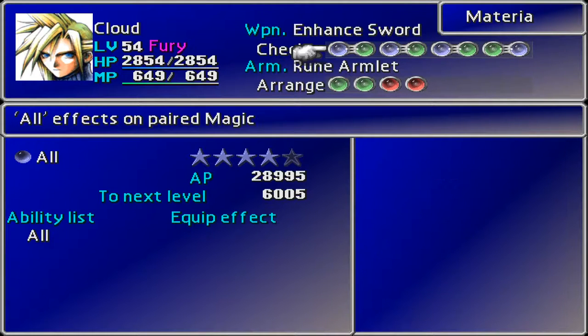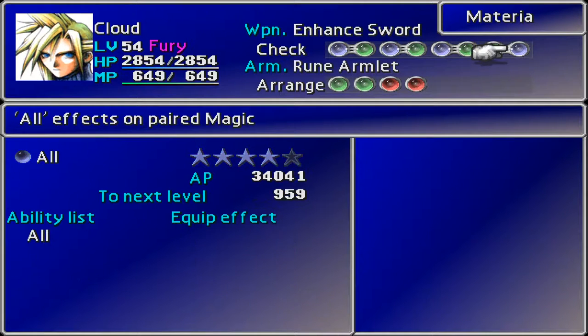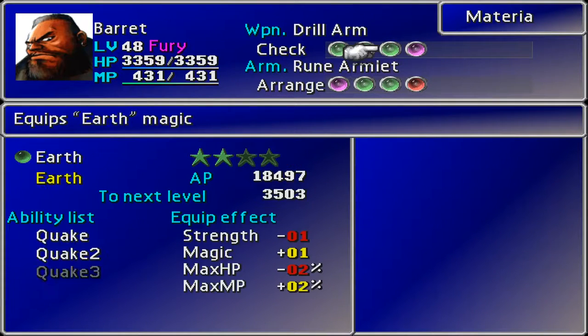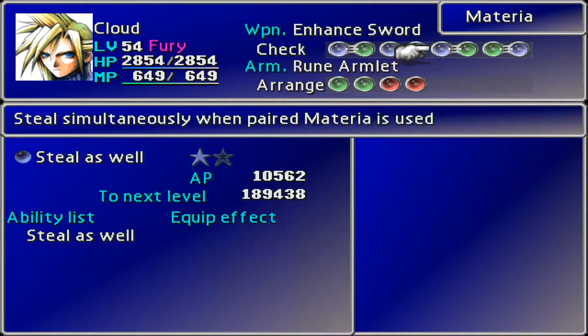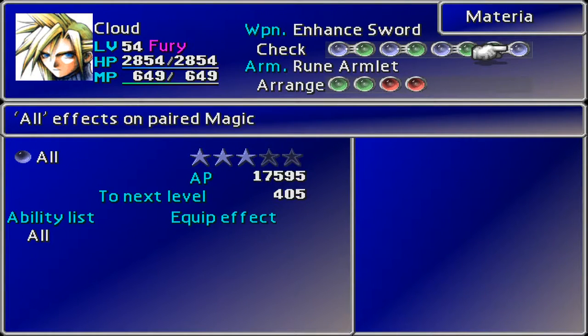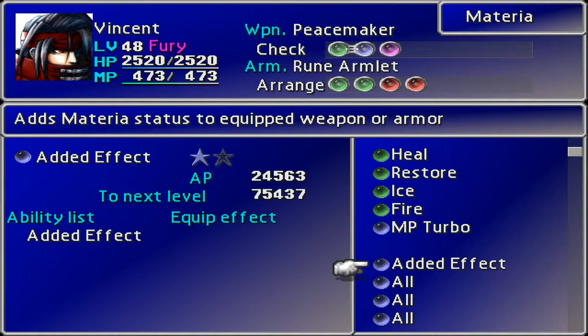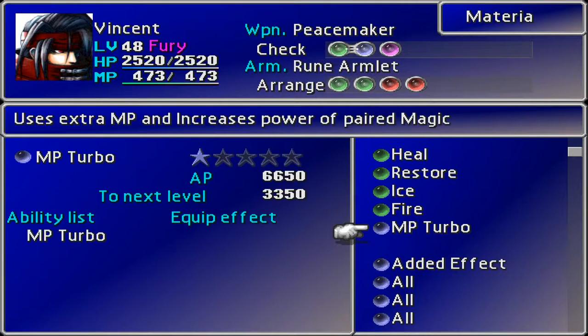We also need haste all, and the other thing I want is barrier all, but this is going to take a little bit of time to actually get set up. It turns out Cloud has both of them and Barrett does not have a double slot anywhere. So I think we're going to go with barrier all, and I think that will work out well for us. Unfortunately this does mean that MP Turbo and added effect do not get leveled up anywhere near as quick.